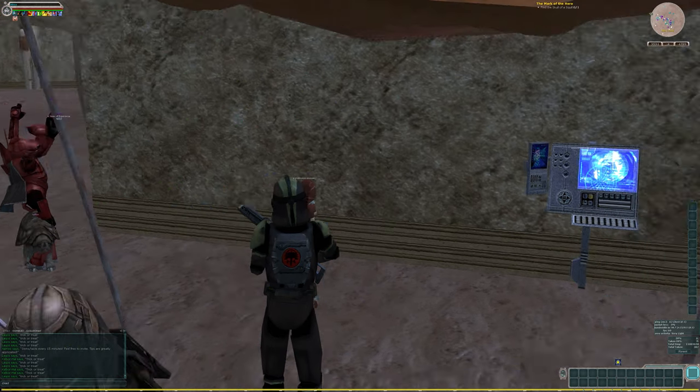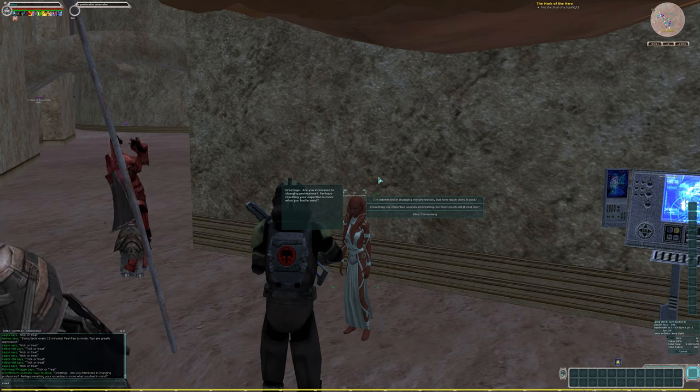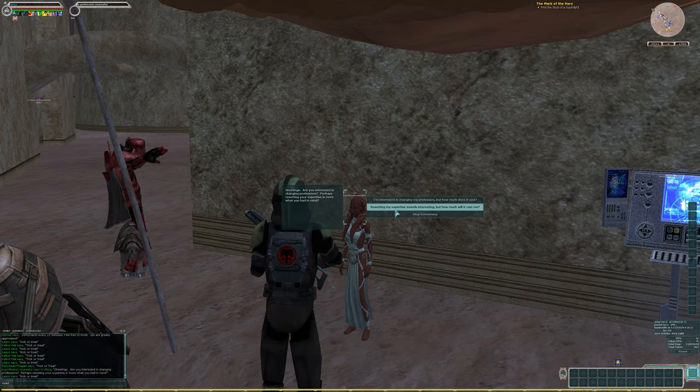We're here in Mos Eisley. You can find her right outside the starport, and she's going to ask if you want to change profession or if you want to reset your expertise. So I'm here to reset my expertise.